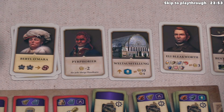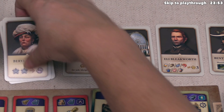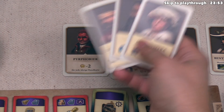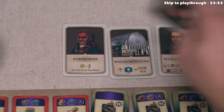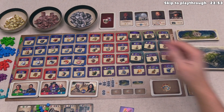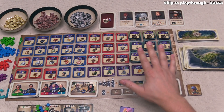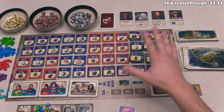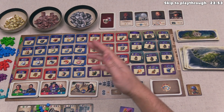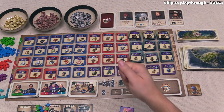You always deal out five mission cards. It's possible all five will be end game scoring conditions with no free actions, or almost all could be free actions with very few end game scoring conditions. Once everyone adds up all their points, the player with the most victory points wins. I think I'm done with the overview — you should have a good understanding of how the game plays, and you'll see it all in action as we play.